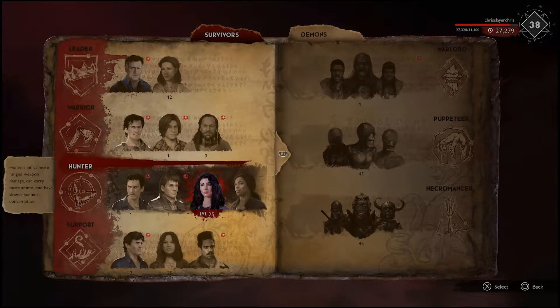Hey what's up, it's late here. I'm gonna show y'all a meta strategy that these hunters are doing - installing games on hunters and stuff. I'm about to show you my build, and I'm gonna tell you that hunters get more damage, they carry more ammo, and they have more stamina consumption. Now we're gonna get to the build.